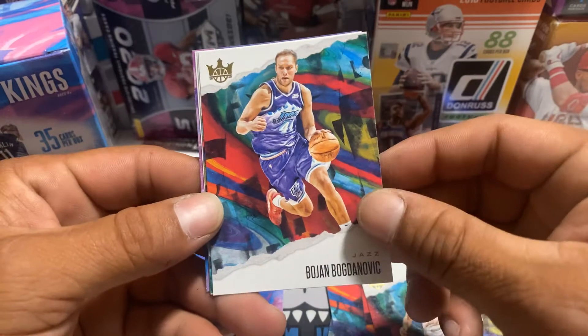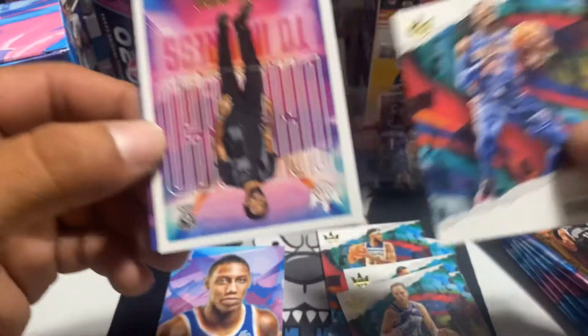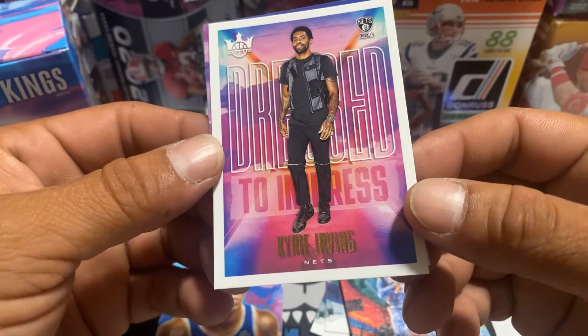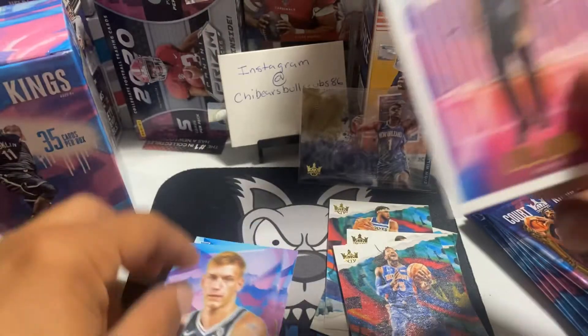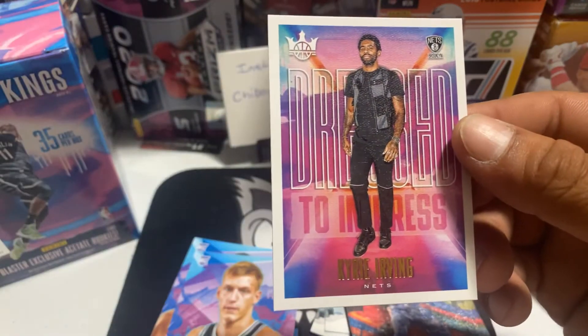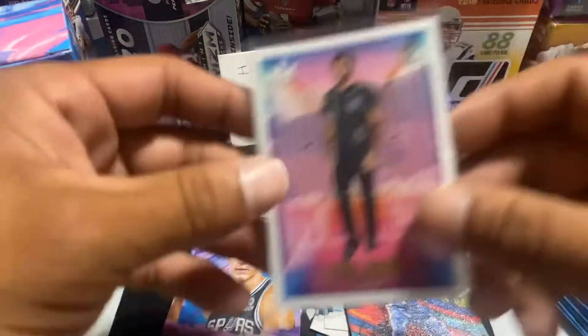Sabonis. Bogdanovic. D-Rose. What is this? Dress to Impress — Kyrie Irving. And our rookie is going to be Lucas Manic. Dress to Impress, Kyrie Irving. Cool. Let's put that over here.